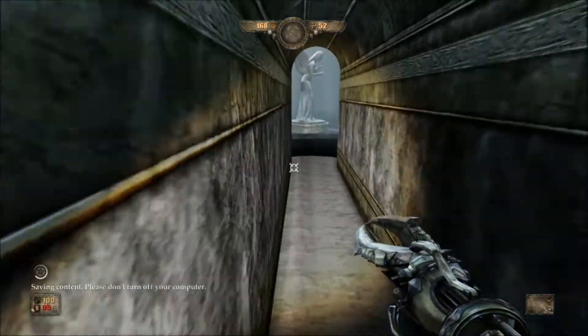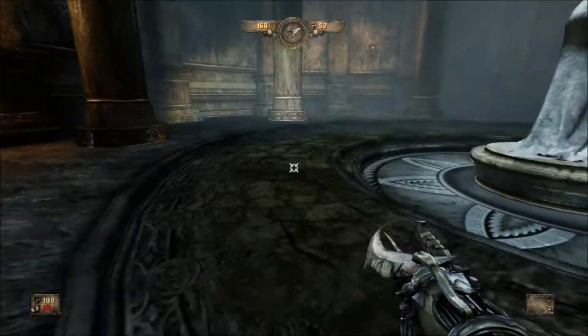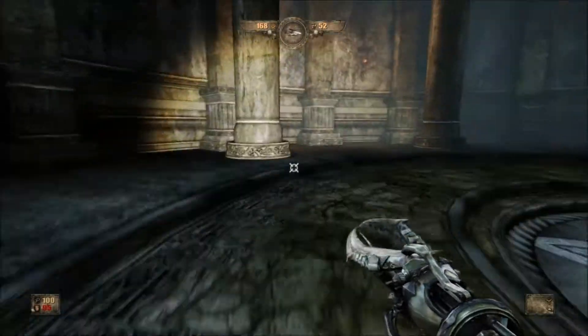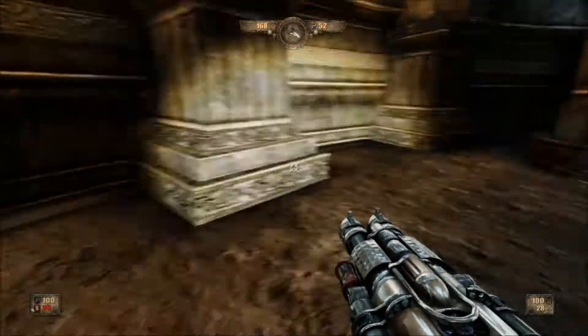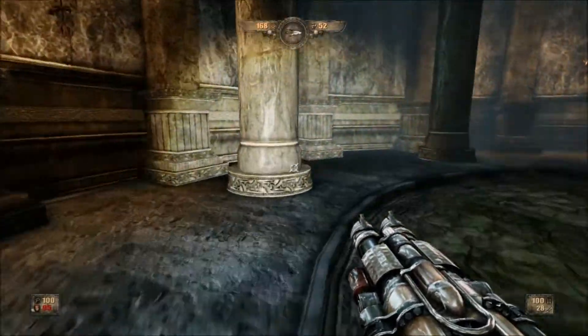So here is the last room. We're going to be using the tarot cards again — but when you're doing the speedrun, do not use the tarot cards. It will slow you down and the enemies do not spawn as quickly.